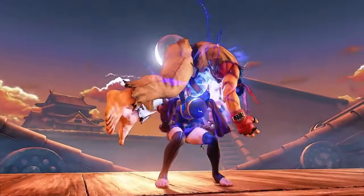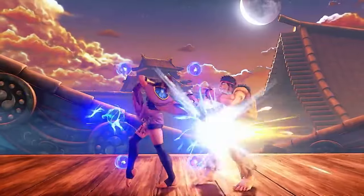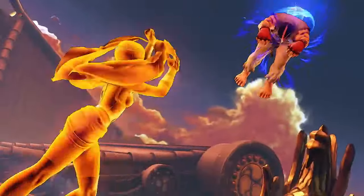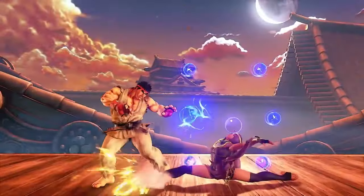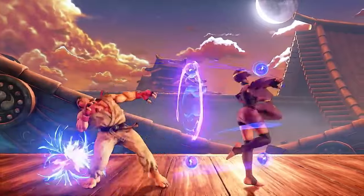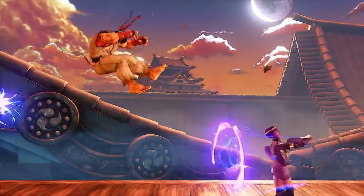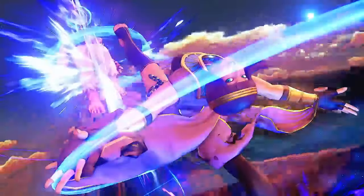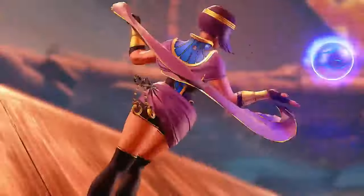Like most fighting game characters, she pretty much wears her heart on her sleeve. Her clothes clearly follow the ancient Egyptian design and as a fortune teller she literally carries around a crystal ball. She also brings the cat motif in some of her animations, as ancient Egyptians revered cats. From a gameplay standpoint she also brought something that Street Fighter V really needed at that time in regards to execution and player expression, especially with her V-Trigger 1.